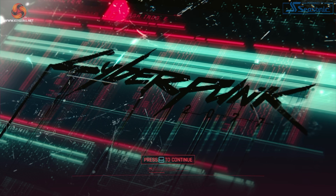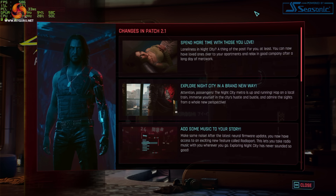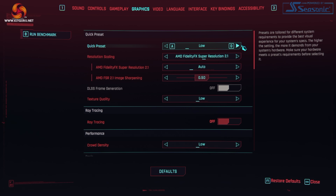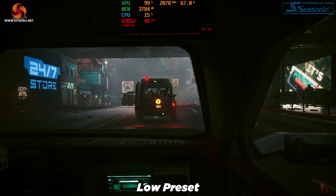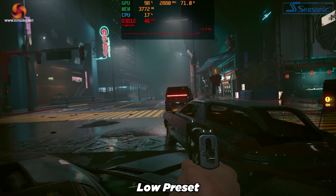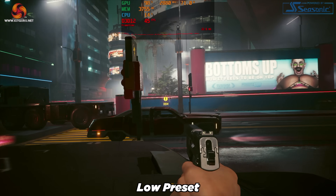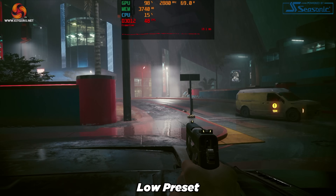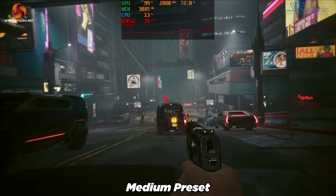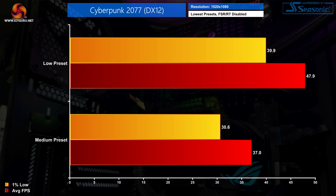Cyberpunk 2077 is technically cheating as it came out in 2020, but given the Phantom Liberty expansion and the big 2.0 and 2.1 updates I figured it was worth including. Using the low preset with FSR disabled, I was expecting a dumpster fire but the frame rate was actually not bad, hovering in the 40–50 fps region with no frame time spikes. I also tried the medium preset but it doesn't give much headroom over 30 fps. The low preset delivered 1% lows of 39.9 fps and an average of 47.9 fps — a surprisingly scalable result.